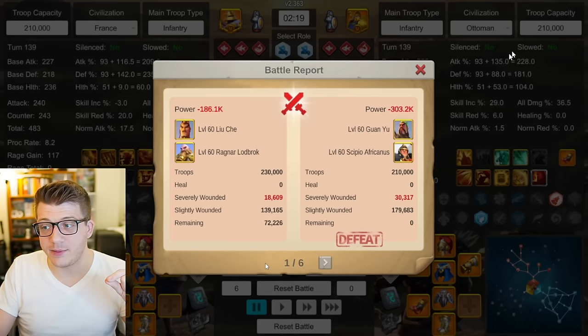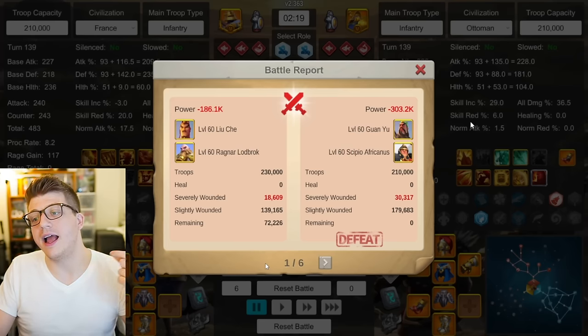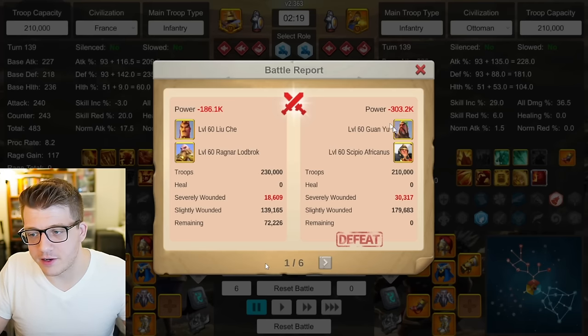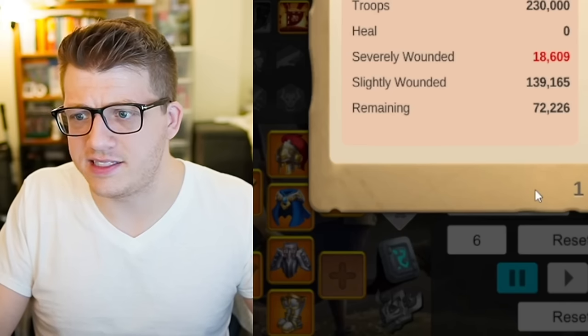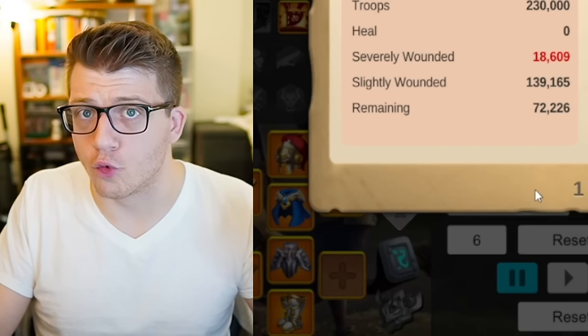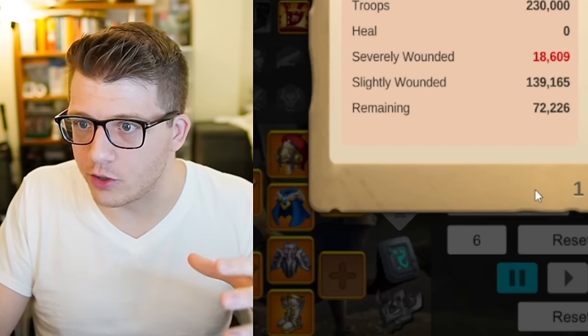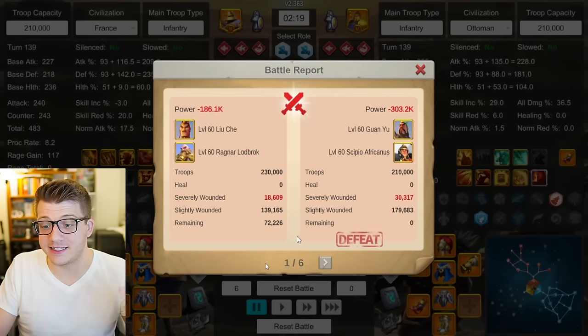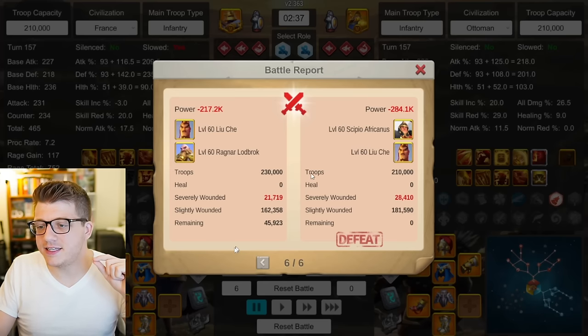Some might say Guan UCpo isn't even a meta pairing anymore, but I disagree — I think it still performs really well. Again, this is a duel which isn't exactly what Guan UCpo is made for, but it is saying something that it gets absolutely clapped by Liuche Ragnar.